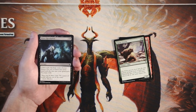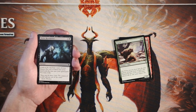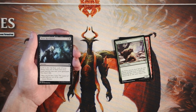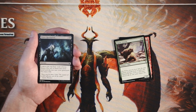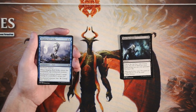Bitter Revelation is a sorcery for three and a black. You look at the top four cards of your library, put two into your hand and the rest into your graveyard, then lose two life. I don't hate it but I don't love it either. It lets you look at four cards and pick two, which is important. In constructed you could exploit the graveyard for reanimator, but in limited you don't get that option as often. I'd maybe play it if I'm light on playables, but it's not exciting.